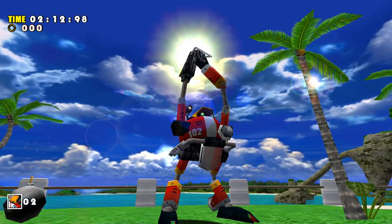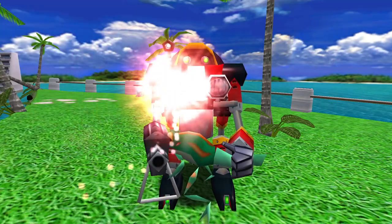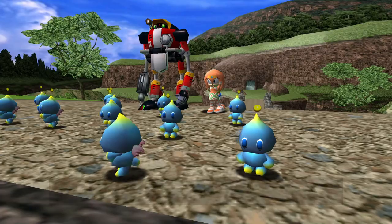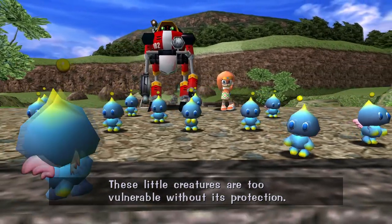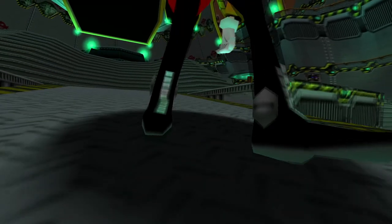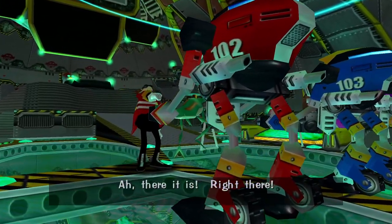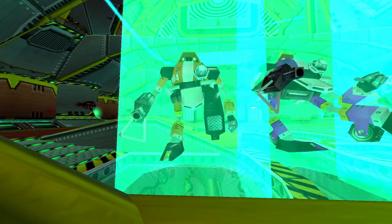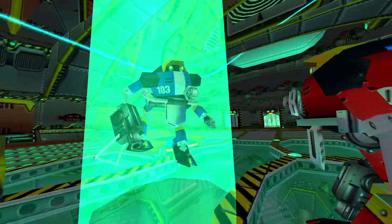With Froggy captured, a mysterious ball of lightning appears, transporting Gamma to the ancient past where he's shown by Tikal the role that Chaos once held as the protector of the Chao. Returning to the Egg Carrier, the E-Series are berated as none appear to have caught the elusive frog — apart from Gamma. Eggman evicts the others, scattering them across the world. But not before E-103 Delta stirs something within Gamma's soul, planting the seeds for his eventual rebellion.